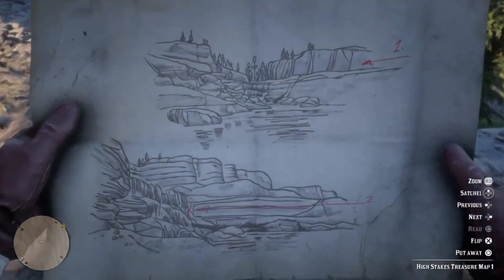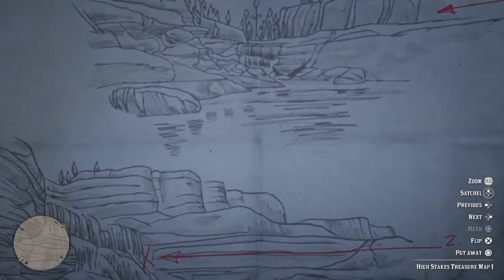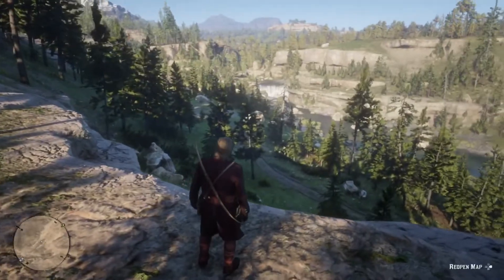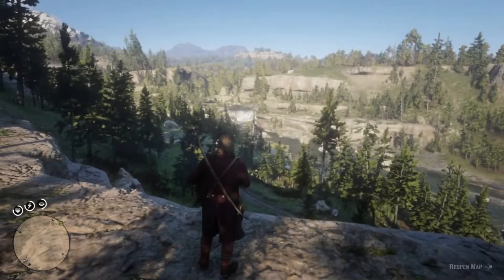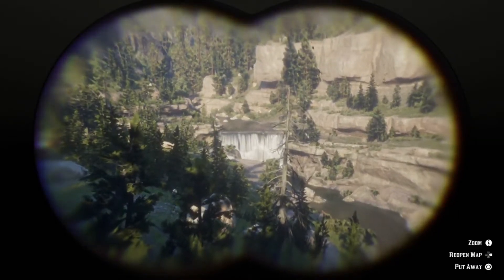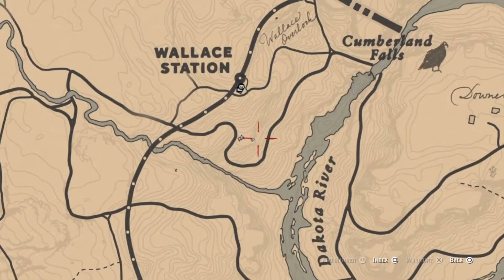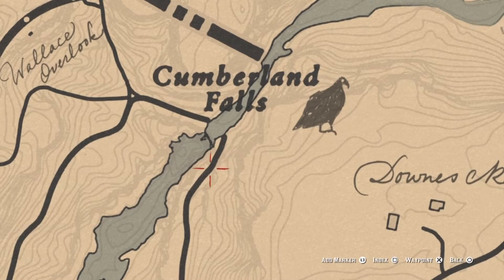Once I got the map, this is what it showed. As usual I looked for landmarks to identify where I had to go next, and the landmark on this map was the waterfall you can see there. I'm not going to mess about - I'll just show you where it is. The waterfall in this case is straight ahead of me and you can see it in the distance. It's hard to miss because it stands out, and the name of it is Cumberland Falls.